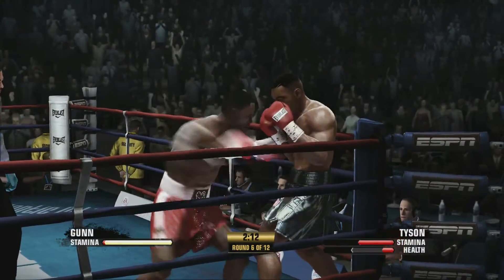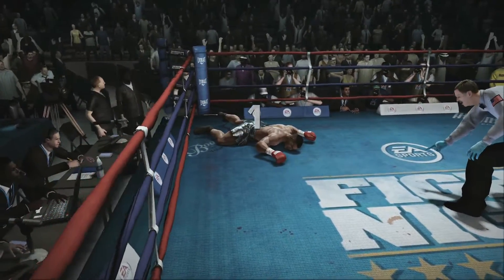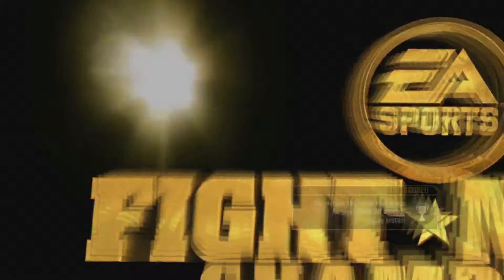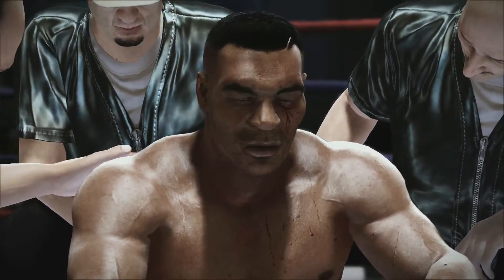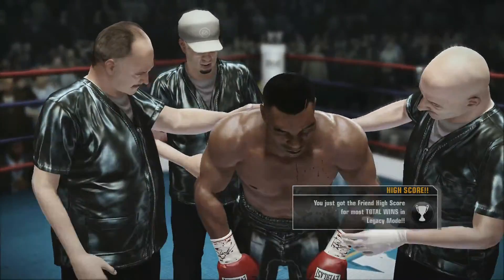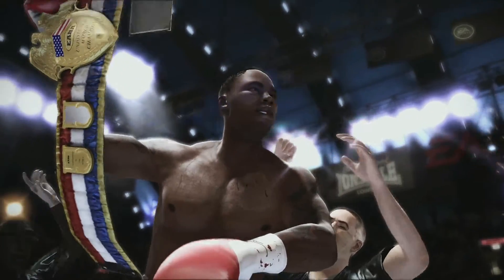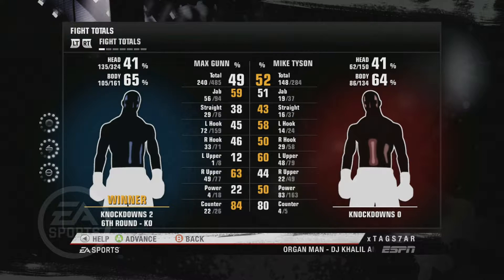There we go — defense from Tyson lets him down and Max Gunn drops him again! What a fight. A rematch is in order no matter what happens. Tyson can't beat the count — Max Gunn does it again, takes out Iron Mike! He is now a champion in the heavyweight division. Iron Mike Tyson is knocked out. Max Gunn does it again — championship heart. 27-0.